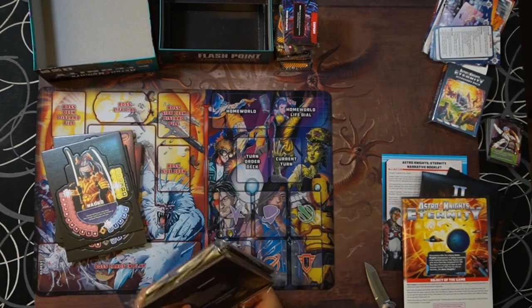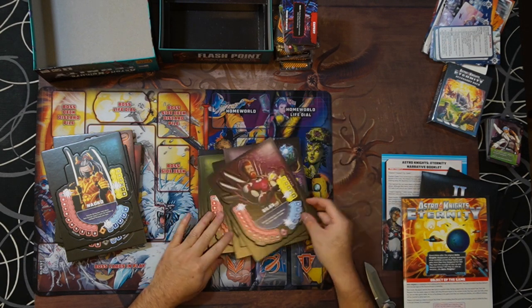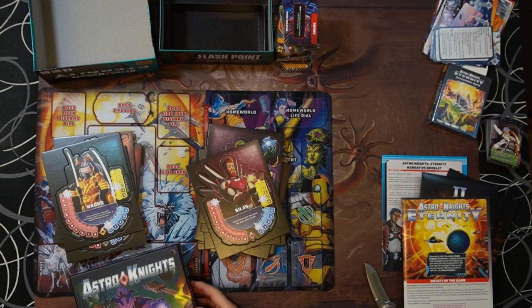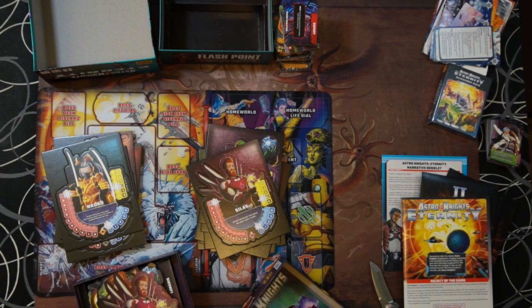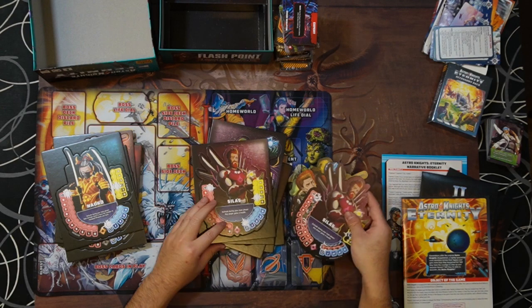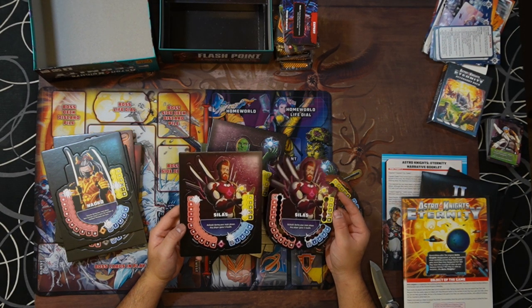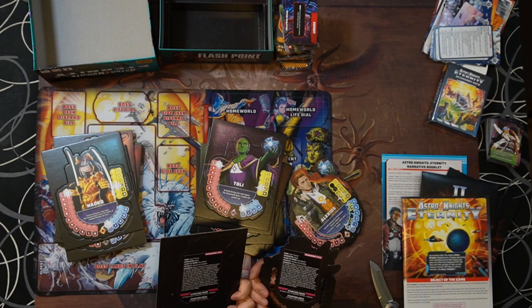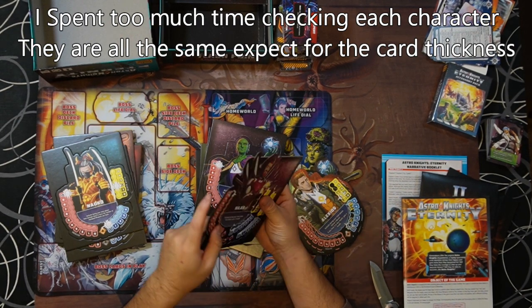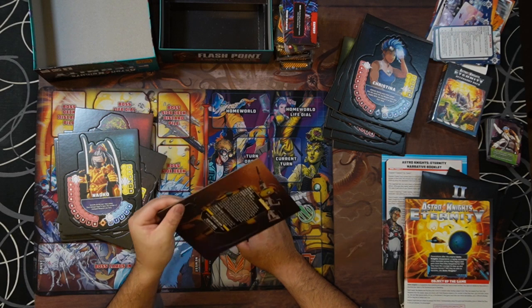These are the upgraded player boards that replace all of season one, from what I understand. I don't think they changed abilities — these guys look exactly the same. Let's do a comparison. We have Silas here — active during your main phase, gain 5 health. Both boards say the same thing. They are exactly the same — they're just way thicker. That should help with the markers because the markers didn't stay in very well. At least the new boards are just as thick, so that's cool.